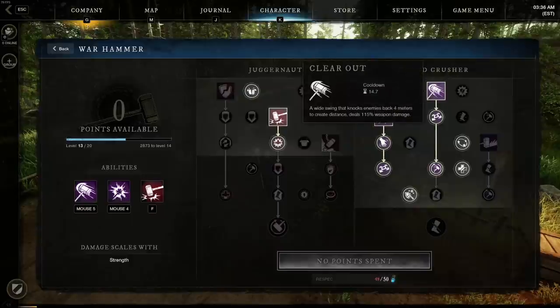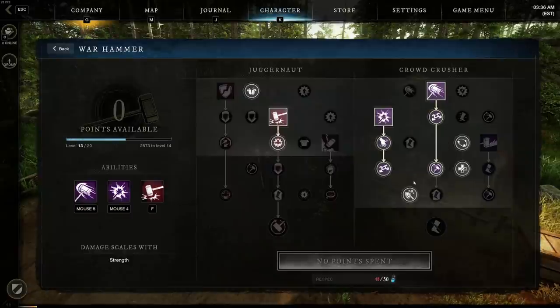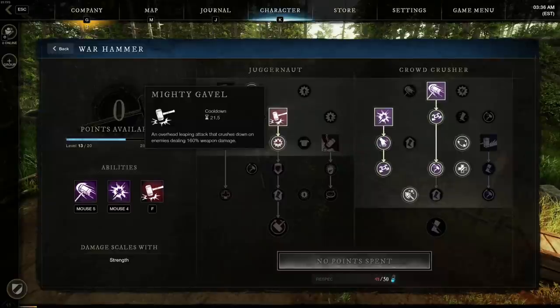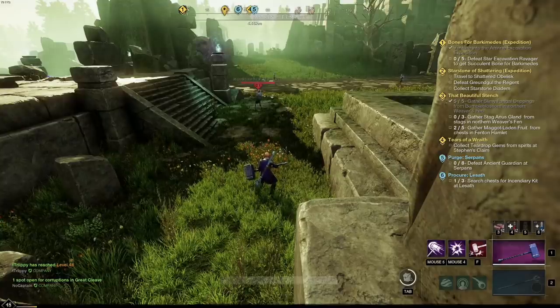Clearout will allow you to swing around and knock enemies back — this works 90% of the time. The only time it won't knock an enemy back is if their resistance prevents it, or if they're currently in the middle of an attack. Shockwave is brilliant for both PvE and PvP and can stun a multitude of enemies at the same time. You also want to buff those abilities — with the hammer you'll be buffing with fragility and meteoric crater, which will expand the radius. Mighty gavel is a great overhead leap — it's an incredibly fast attack. As you progress, concussive impact will give you 15% damage against targets affected by the debuff.